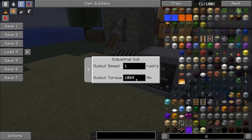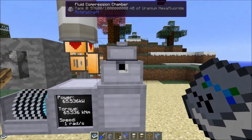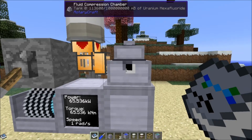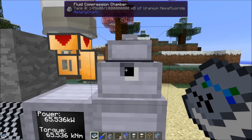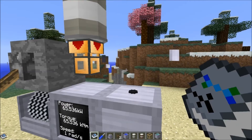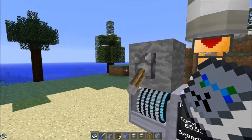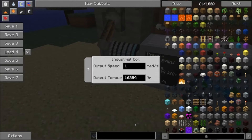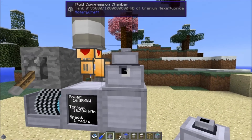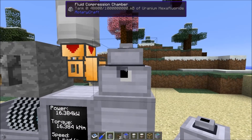At one radian per second and 65,536 newton meters of torque, yes we can do this. With the compression chamber, it only requires torque, so I would highly recommend gearing it down to its highest amount of torque and getting the speed down to one radian. You can see it's storing more and more fluid. With our minimum power level of 16,384 watts geared down to one radian per second, and 20,000 millibuckets was our baseline before at 1,024 Nm — now with 16,000 Nm we can store 48,800 millibuckets of uranium hexafluoride. It actually drained the drum completely.